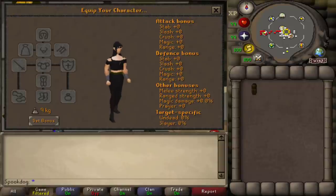Plate skirts are typically 1 kilogram lighter than plate legs. The exceptions are dragon plate skirts and proselyte tassets.